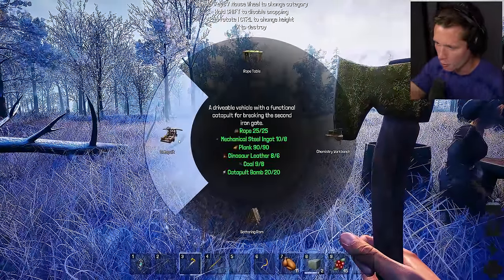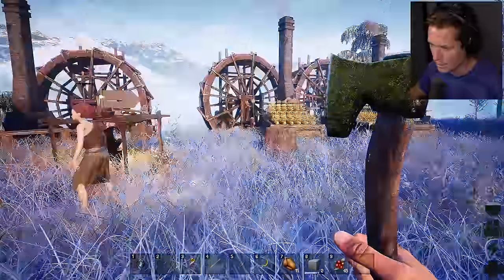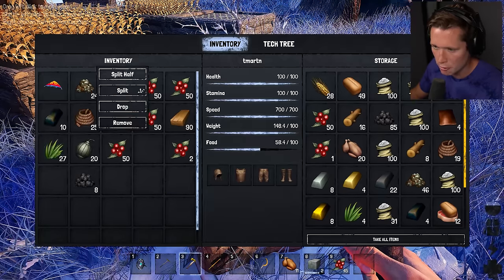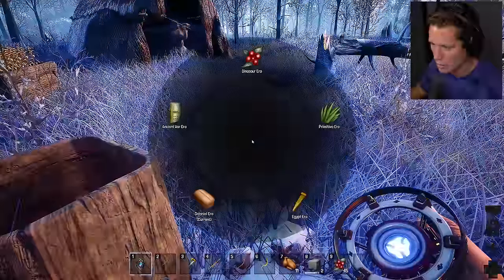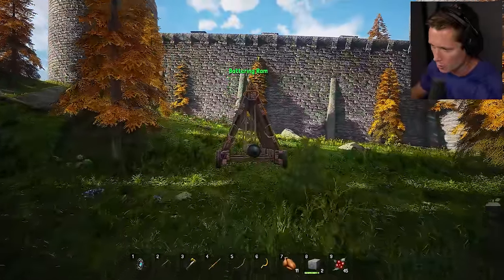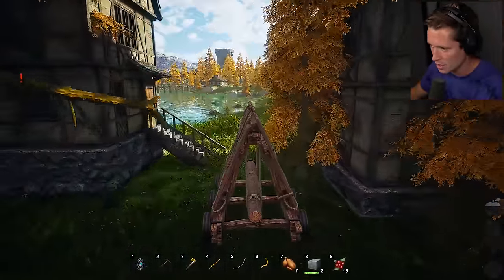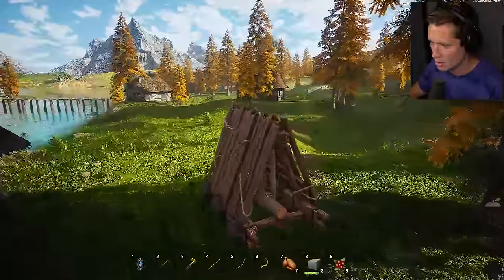Now making the catapult: 25 rope, eight mechanical steel ingots, 90 planks, six dinosaur leather, eight coal, and 20 catapult bombs — it took a long time to get all that ready. Carefully splitting off the exact amounts needed so we have the rest. We can make it — perfect. Fast traveling back to the Ancient War Era. Going to be catapulting sulfur bombs over the castle. Can't sprint but we can ride the battering ram again. There's a bridge ahead — that must be the inner gate. The whole castle community is there. Sorry to ruin your day, but we're sieging!